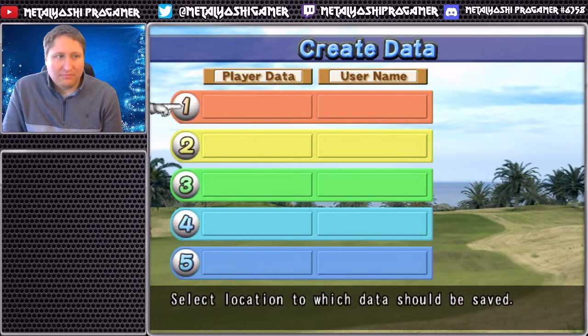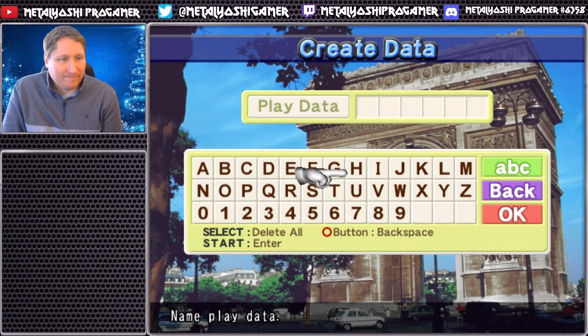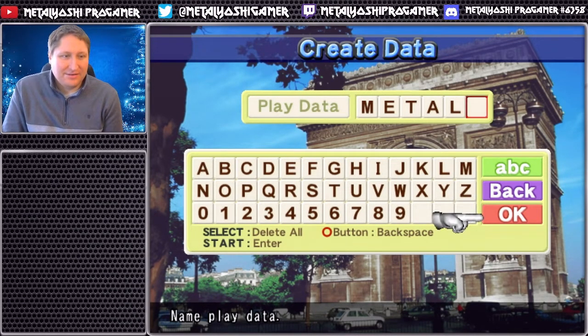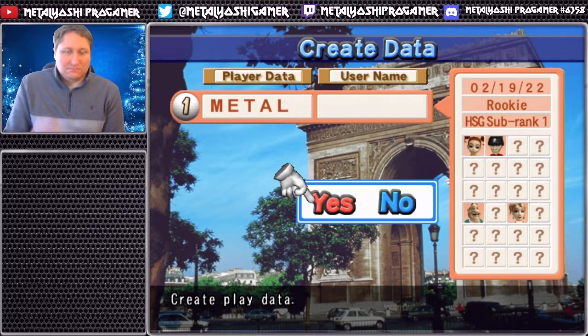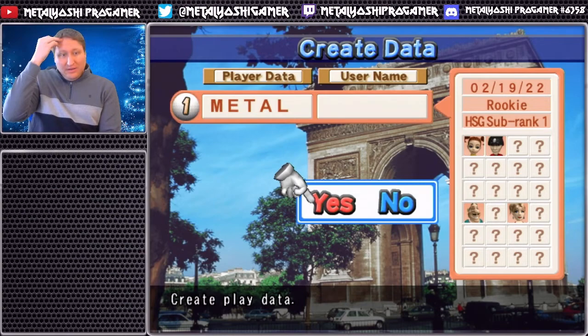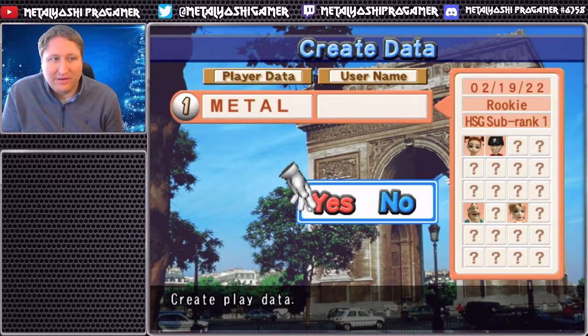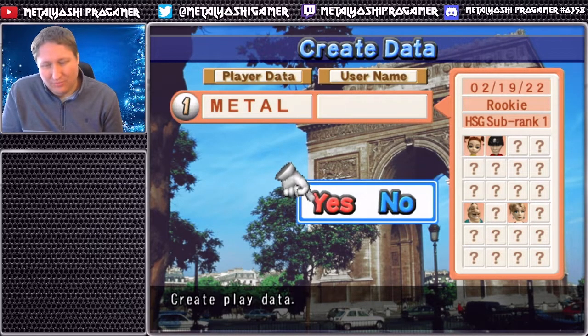We're gonna dive right in - I'm gonna make a new game. We got our signature pointy finger hand again. Looks like we got a much deeper roster - a minimum of 24 characters, rather than the roughly 16 there were last time in Hot Shots 3.